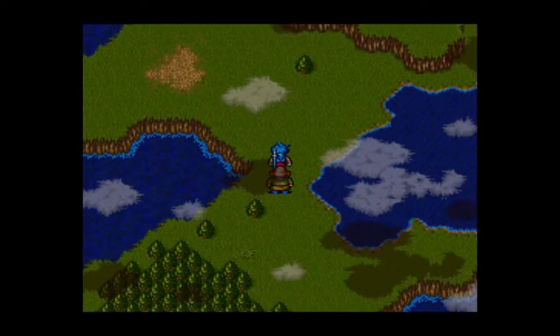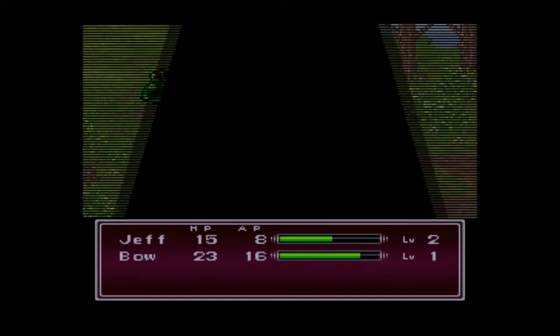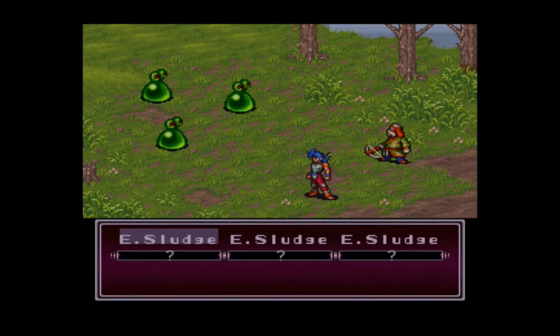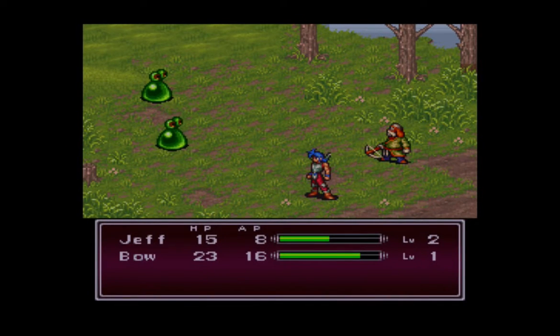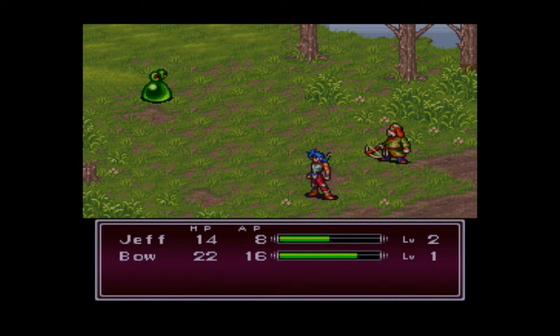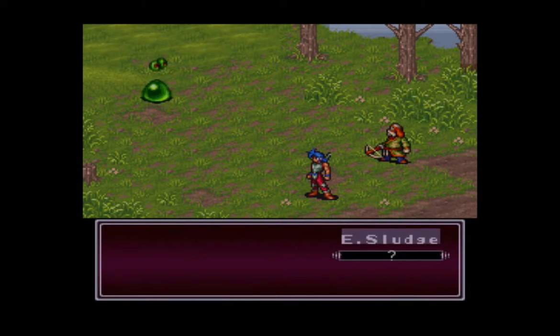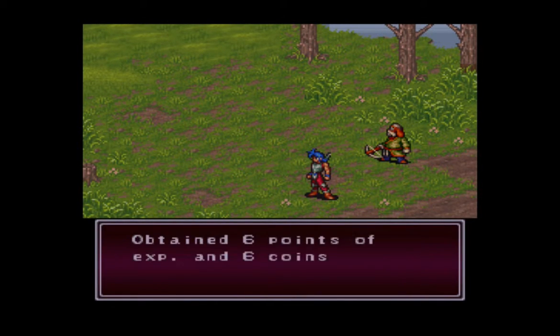We get the Time Warp ability — the original name for this was actually more along the lines of Rest. What this ability does is it fast-forwards the day-night cycle until nighttime. Day and night doesn't really mean too much in this game. There are a couple of instances in the first Breath of Fire where you could only progress if it was day or night, but in this game it really doesn't mean anything. There's only one instance I can recall where you'd want it to be night rather than day. Otherwise, the two times are basically the same as far as the game is concerned.